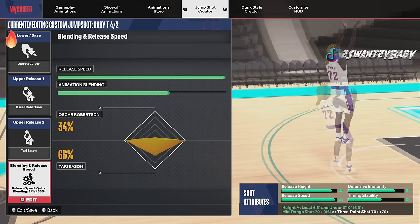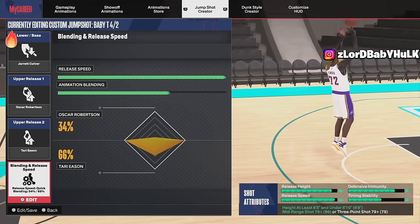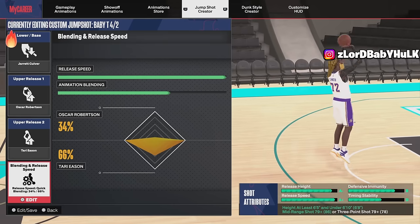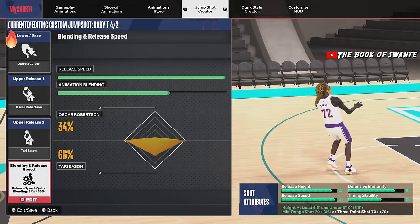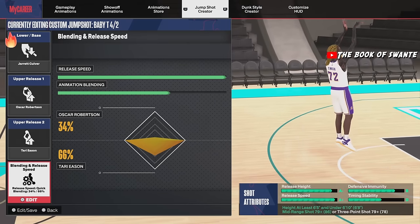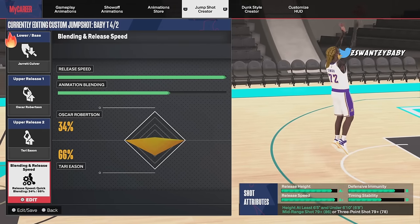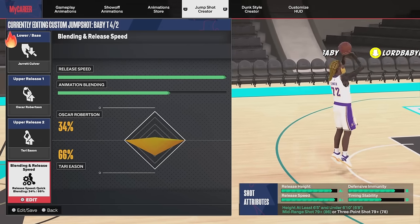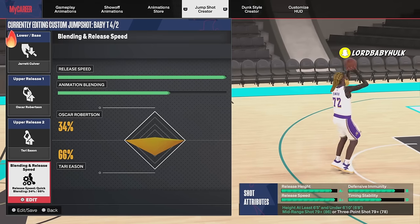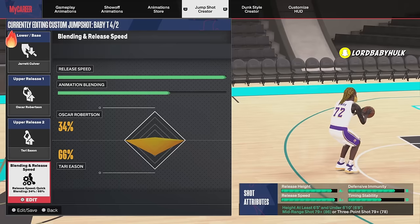In this video I'll be showing y'all how to shoot consistently with any build, any height, any rating. You're gonna see I shoot 75% from three playing casually with bots, all different types of builds, all different accounts, all different wingspans. Send this to a friend who can't shoot — chances are eight out of ten of your friends can't shoot.